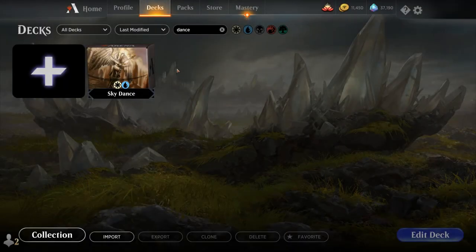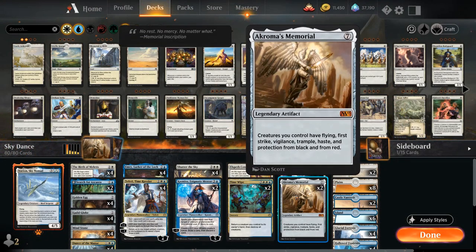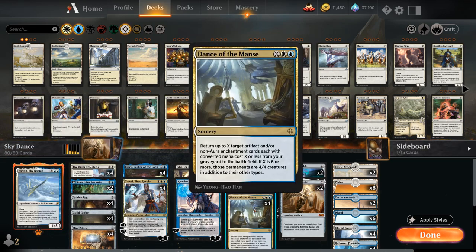Hello and welcome to another Magic Arena gameplay video. Today we're taking a look at another historic deck, and as voted on by my supporters on Patreon, we're taking a look at a deck playing Akroma's Memorial — a seven mana legendary artifact saying creatures we control have flying, first strike, vigilance, trample, haste, and protection from black and from red. Some very powerful abilities but it does come at a price of seven mana, so this isn't the easiest card to include for most decks, but we ended up including it in a Dance of the Manse deck.